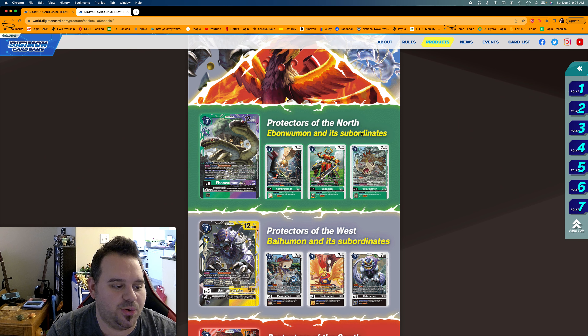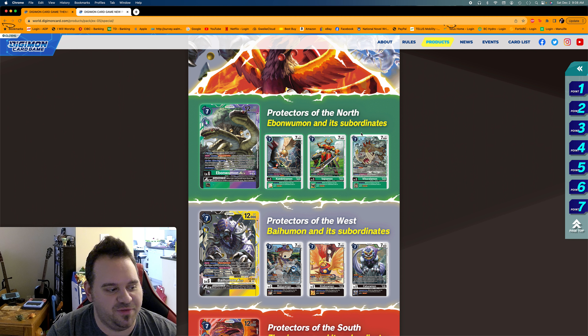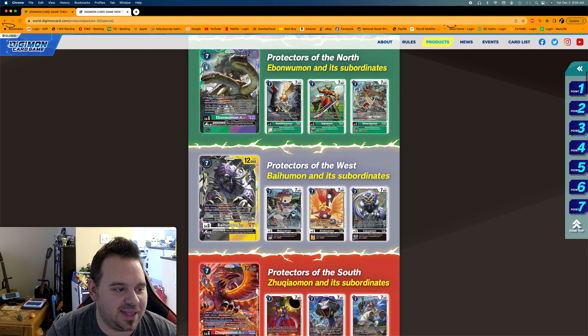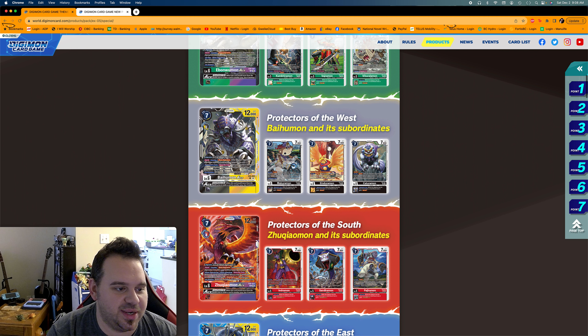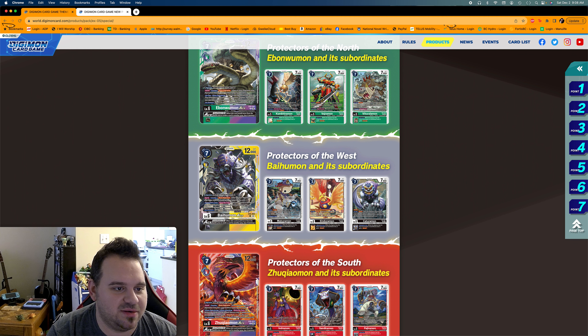We're getting Ebonwumon ACE and Baihumon ACE — we're not going to go into the effects because we'll do a full card list overview video at some point. The dual colors are cool: green/purple, black/yellow — black/yellow is kind of a cool combination. Each sovereign has three Devas in one of their colors, so green/black for one.